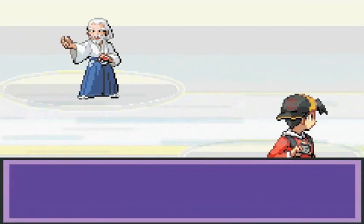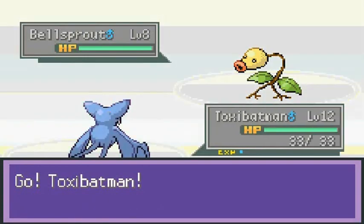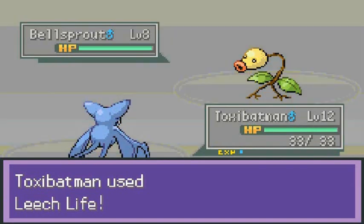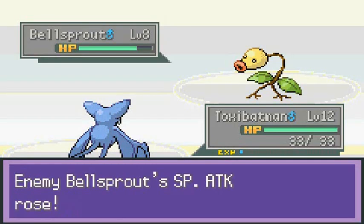We're going up against Sage Bob and he has three Pokemon — all Bellsprouts. Let's go with Leech Life. Does it do us any good? Kind of. It's gonna be a long ways away.